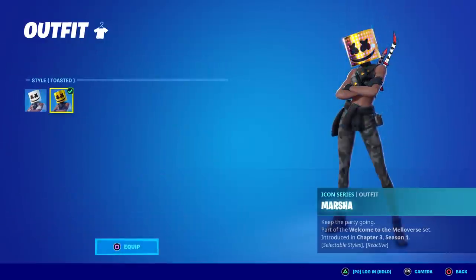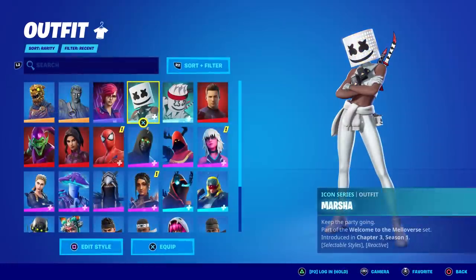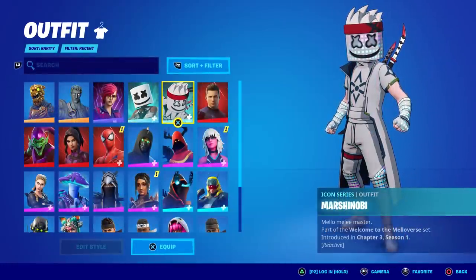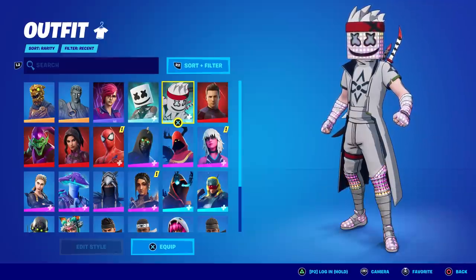Then we've got the Marsha skin, who has selectable styles. She's got a toasted one which I think looks better. She also has a sweet reactive back bling. We're going to do Marshinobi first, check him out in-game, and find out how he's reactive — although I think it's just when you dance.